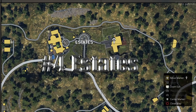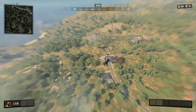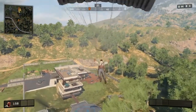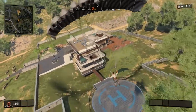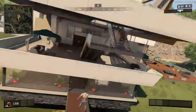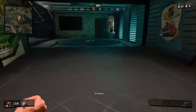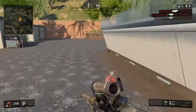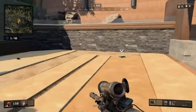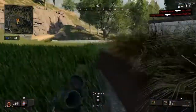Coming in at number 4 is the Estates. The Estates have two buildings — actually, two lovely condos — that you can drop into. Just like spot number 5, you're going to have a ton of weapons, a ton of mods, a ton of aid, and a lot of good weapons. What makes this spot better is it's not going to have as many enemies spawning in. So if you're rolling solo, this will be a great spot.